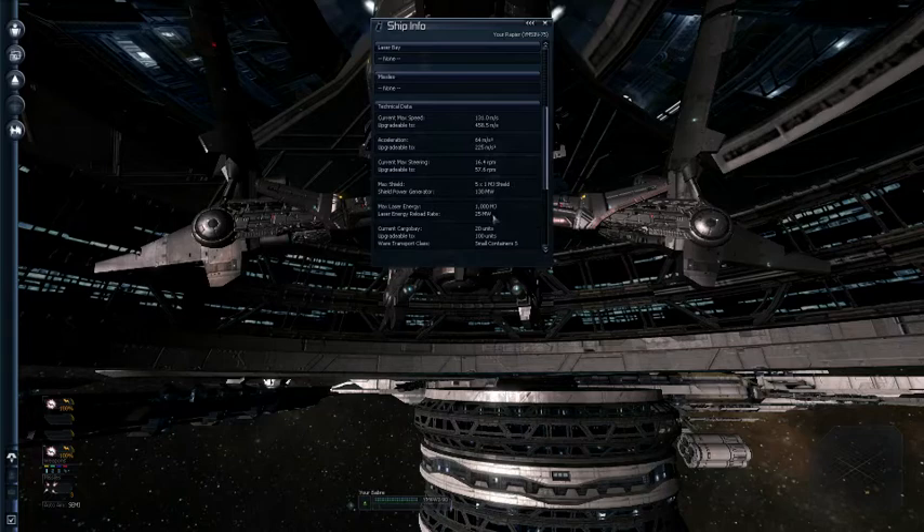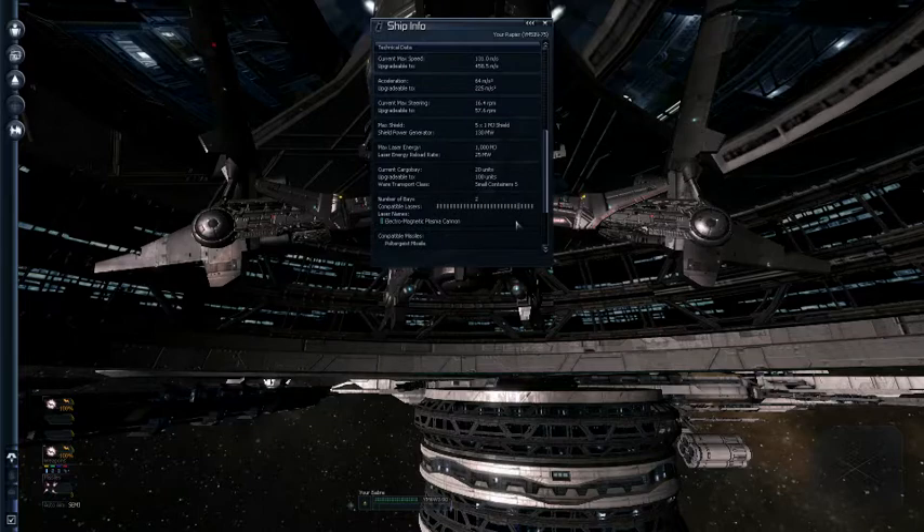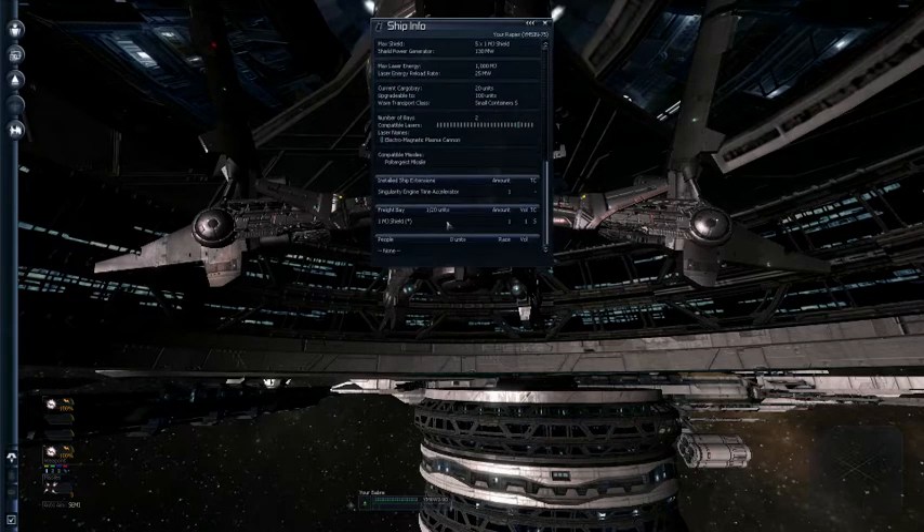Laser energy is kind of small, but it's a scout ship — you kind of expect that. It still has to use the same weapons I've got, which means it drains the weapon energy really fast. Cargo bay is small and it can only hold small containers, meaning you can only hold a small amount of small items. It can only equip the electromagnetic plasma cannon, and it can only use poltergeist missiles, which is also the only weapon missile I can use. So I don't really see any reason for me to have this so much.